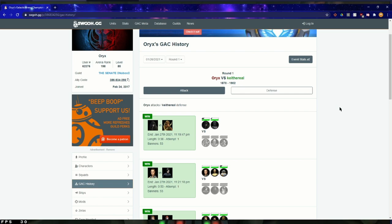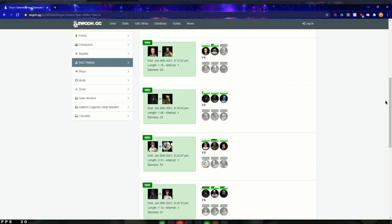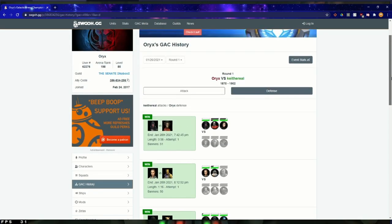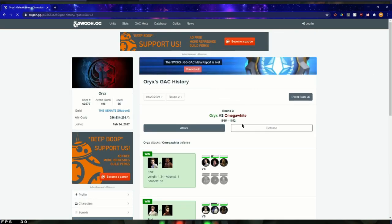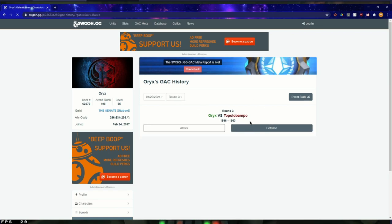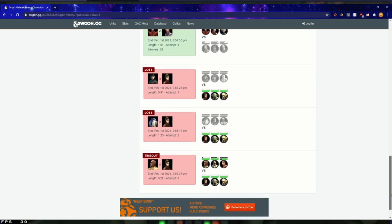Now, recently, because I haven't been putting as much effort into GAC, I'll be honest — I have turned into person type one, which is having roughly the same defense every time. So if you see here's round one, Oryx versus Keith the Real — going to defense, here was my defense: we had Newt lead, Bossk, Poggle, Gigi, Mon Mothma, GAS, Poe, and Qui-Gon Jedi. There are a few you don't see because that person didn't even attempt. Going to round two — I only attacked once, and that was against that same Jedi team. And then going to the third round defense, we can see, again, there's Newt, Bossk, Poggle, Mon Mothma, Poe, Qui-Gon, and Bastila.